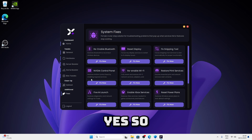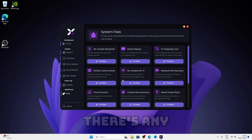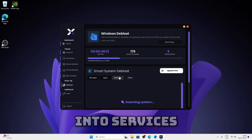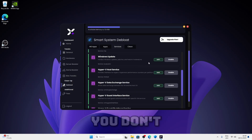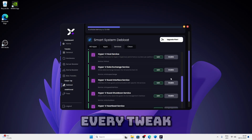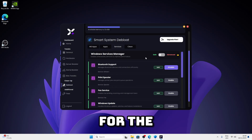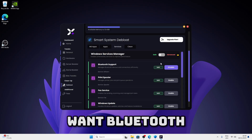Once you're done just click on fixes. This is a fixer — if there's any issues in your PC just click on any and it should fix anything. When you go into services make sure you don't mass apply every tweak in the advanced section to be fair. For the basic version, don't press the Bluetooth disable option if you want Bluetooth to work.